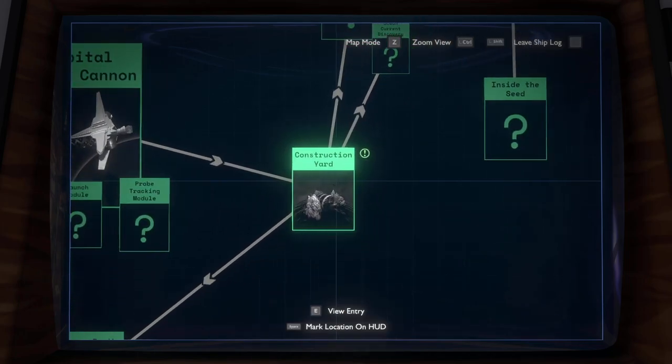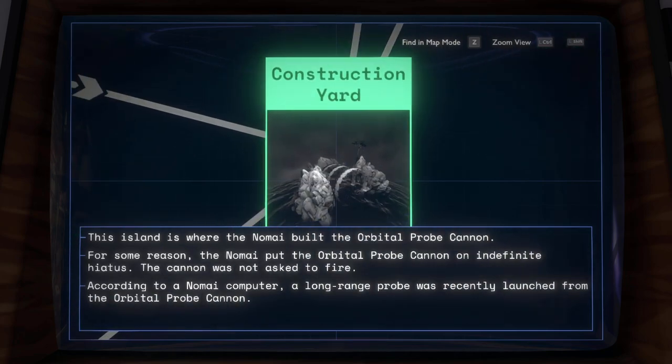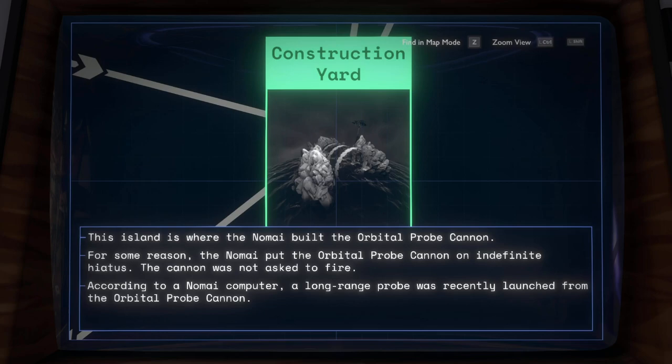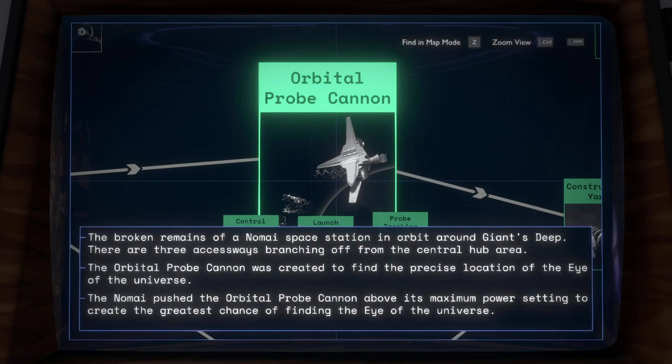I don't even think we finished looking at the construction yard, did we? Having a picture just means we visited it, right? It doesn't mean we finished looking at everything. This island is where the orbital probe cannon was built, and for some reason the Nomai put the cannon on hiatus and it didn't fire — I assume that's the same as trying to go above the maximum settings.